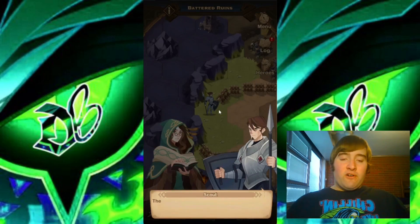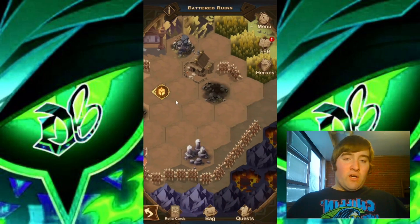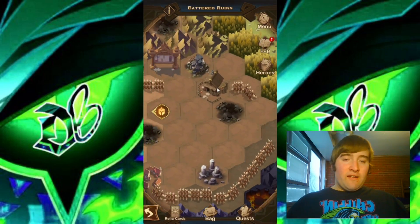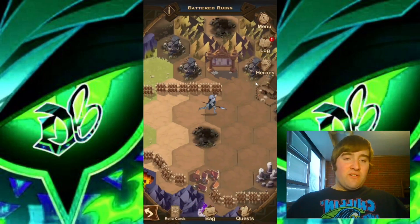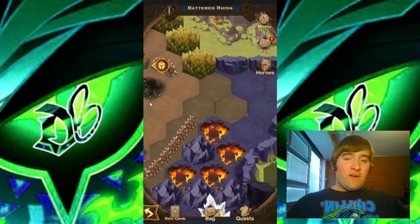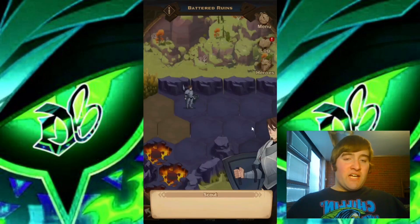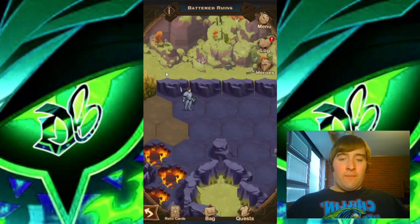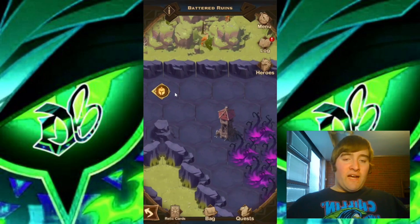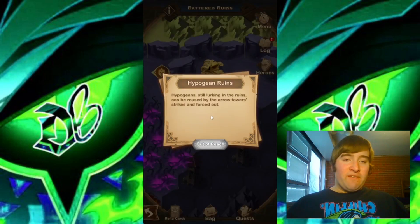We have some more villagers we're talking to here. Moving on to the right, we do have a dazed villager, but that does nothing for us. Let's continue and get rid of some of the shadow blocking our path. Now we have even more of these vines to take care of.